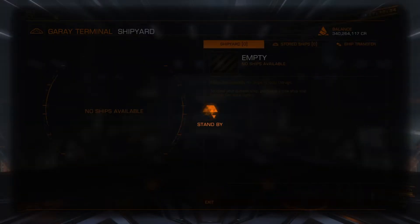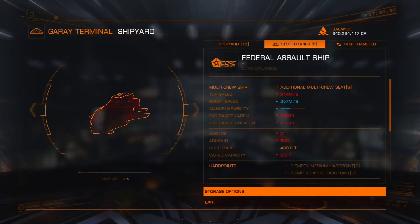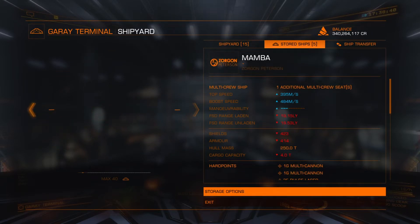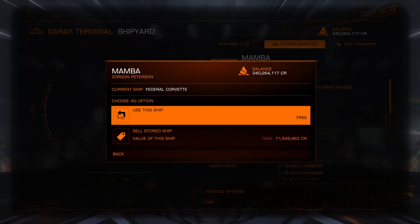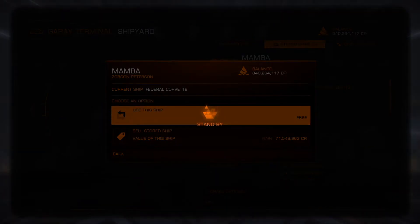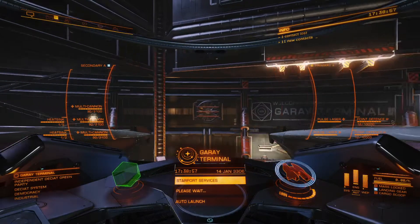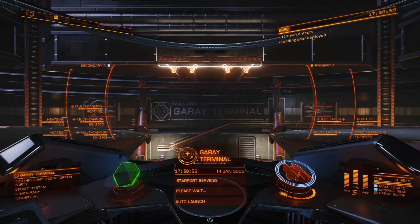I am currently in the Deciate system. You don't need to be in this system, but it works really well for me. And I'm assuming you're probably in this system anyway if you're watching this video. What you want to do is select the fastest ship you have. All that matters is speed and if you have a wake scanner — those are the only two things that really matter for this particular grind.